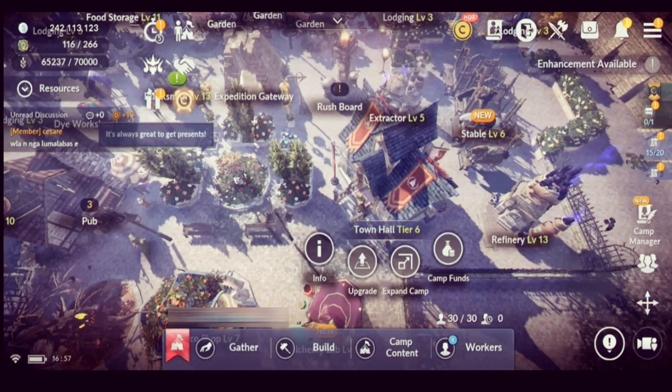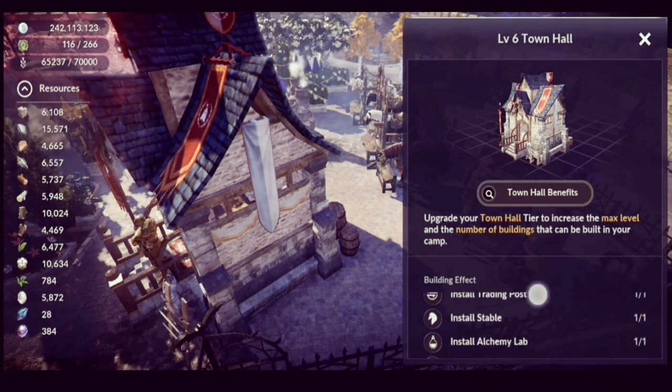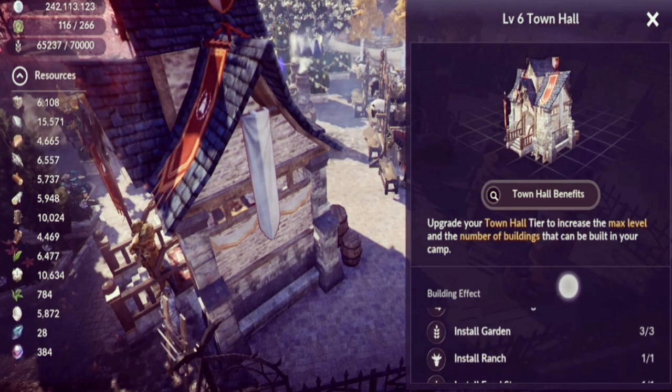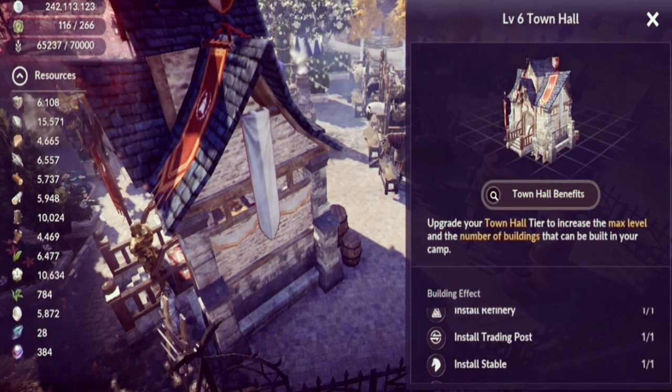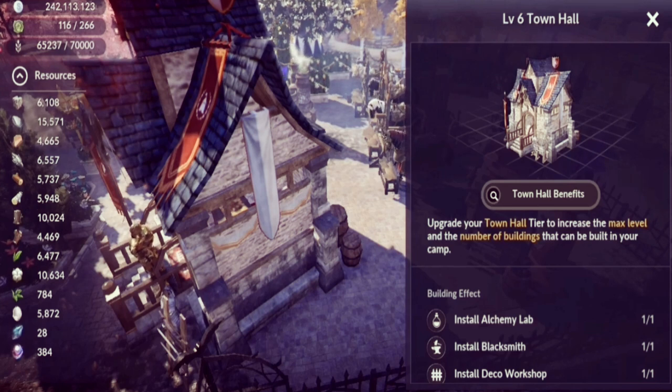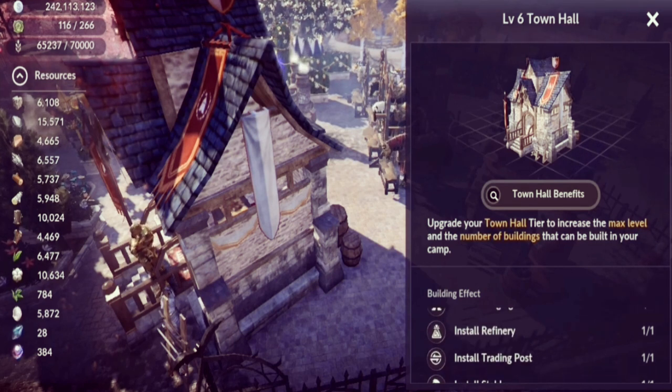The first structure we will be talking about is the Town Hall. The Town Hall is basically the first structure you get once you access your camp, and it's also the structure you need to max out first. It goes from tier 1 up to tier 6, and maxing it out gives you access to more structures. This is the core of your camp — you can't access other buildings without maxing it out.